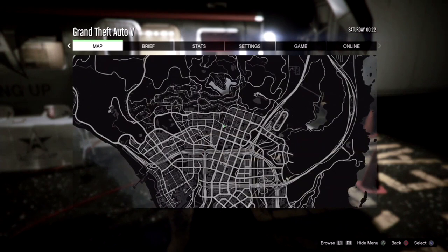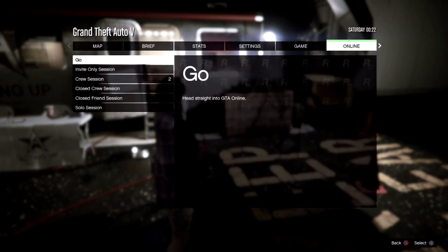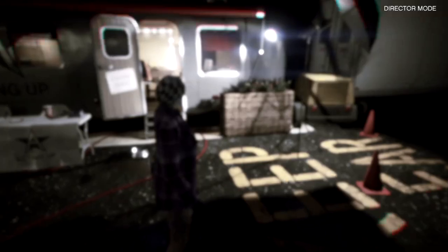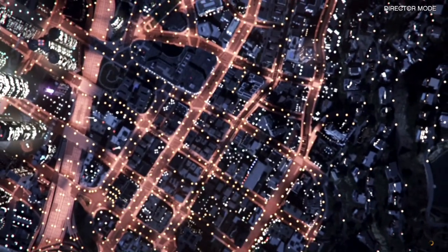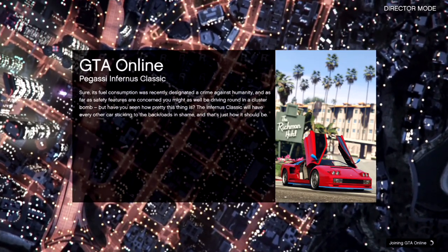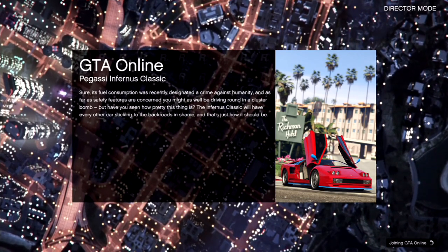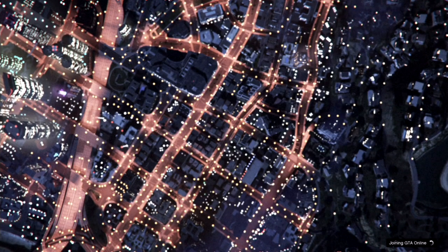Once you're there, go ahead and press pause, go over to the Online tab, and select Play GTA Online — Go Now. You'll see Director Mode is still showing up in the corner, and it pulled us out. From there you should be good to go.